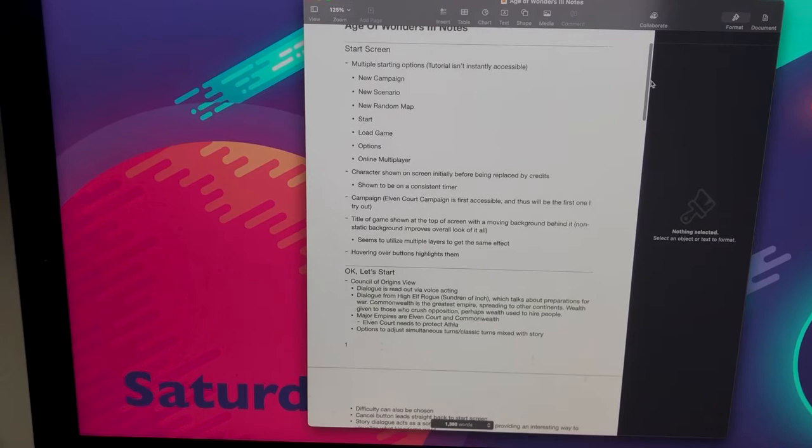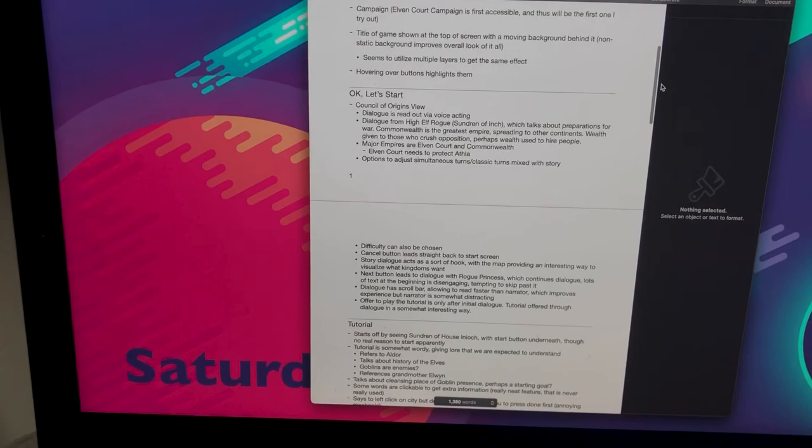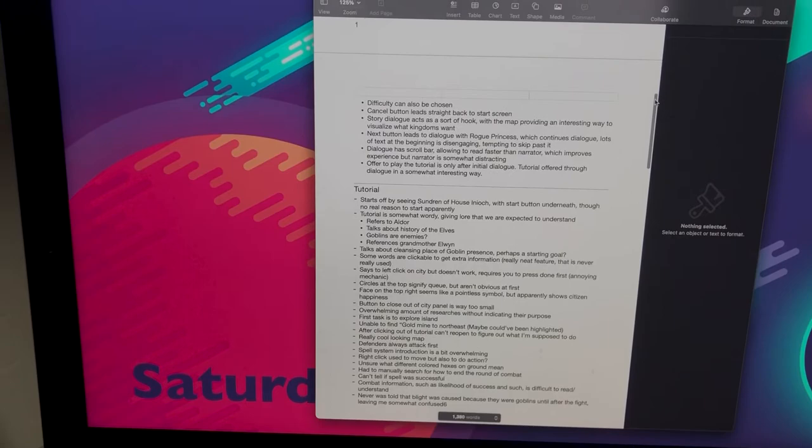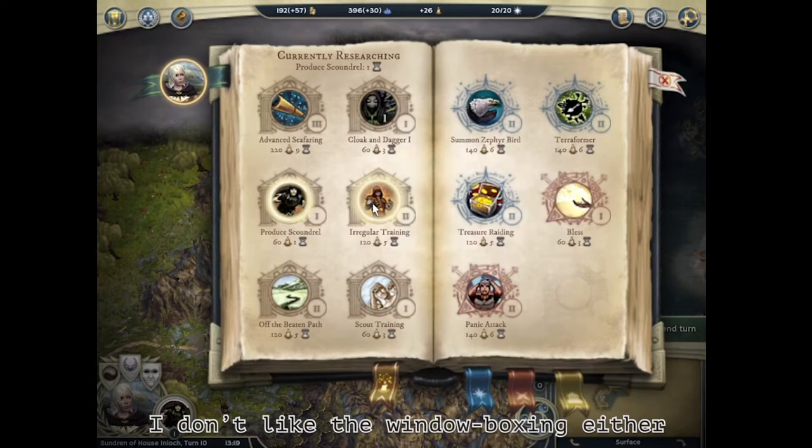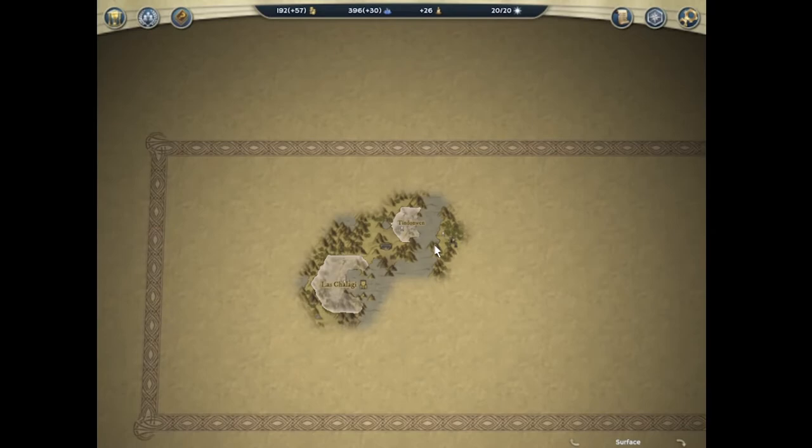I think I'm successfully answering the question of what features exist, but I've yet to answer the question of how or why they're implemented. I think I'll need a greater understanding of the game before I can break down the importance of each individual feature. After finishing another hour, my notes are now at nine pages. As I started to understand the game more, I started to take notes less frequently. One thing I realized was the true importance of tooltips, or easily accessible information, in order to avoid making a system that feels clunky.